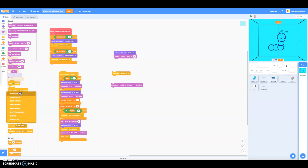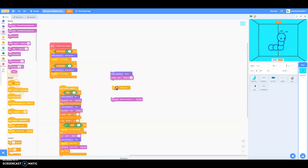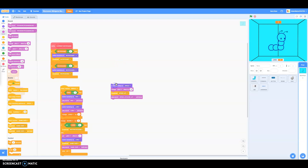Now, broadcast a new message. Make a new message and type in 'speedup'. Then finally, play your jingle. You can make your own jingle if you like, but if you have audio, you have to play it until done.